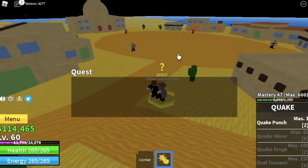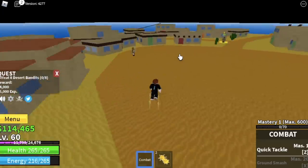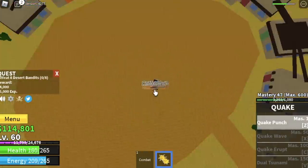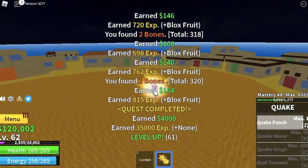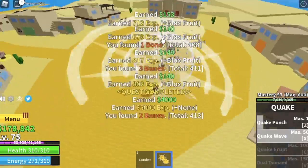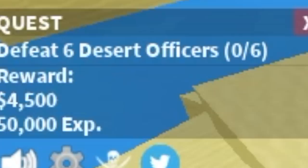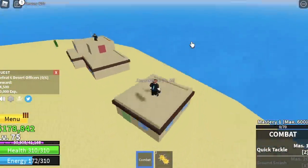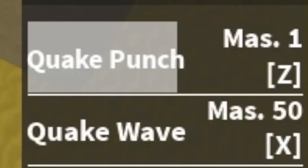Here we're gonna start with the Desert Bandits. You need to defeat 8; lure 4 at a time because there are only 4 Desert Bandits here. Do it twice to level up. The goal here is to reach level 75. After that, you're going to defeat the Desert Officers. During this grinding period, you're gonna unlock your second skill, the Quake Wave.